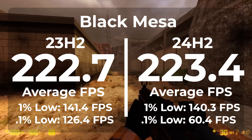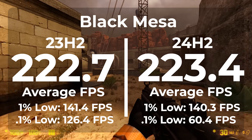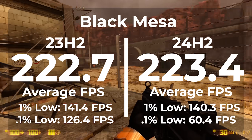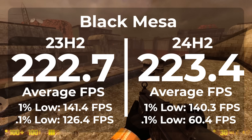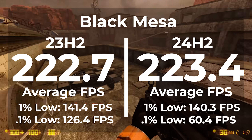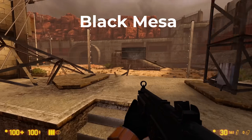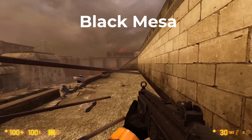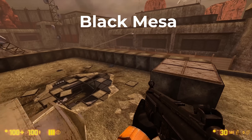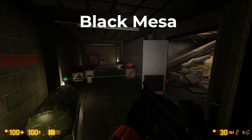On AM5 running 23H2, we got an average frame rate of 222.7. When switching over to 24H2, we got an average FPS of 223.4 — an increase of about 0.3%. Our frame timings didn't look much better either, with a 1% low of 141.4 in 23H2 and 140.3 in 24H2. We saw a pretty mild improvement on AM4, but pretty much stayed within the margin of error on AM5. I think on the AM5 system we pretty much maxed out the Half-Life 2 engine in Black Mesa — it's not that we didn't get more performance, but we ran the game as hard as it could be run.